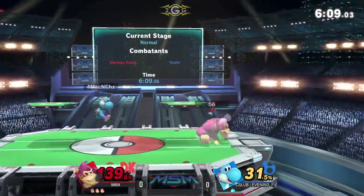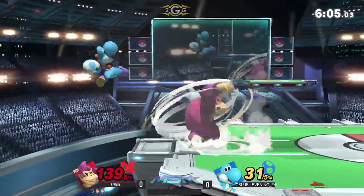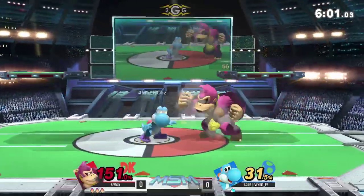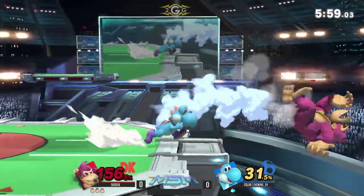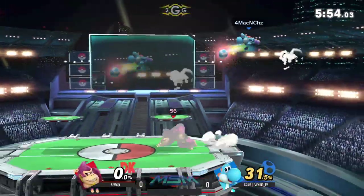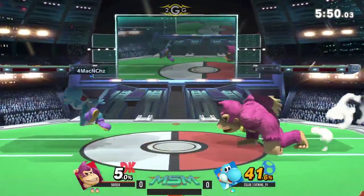Throwing out the eggs one more time, gonna try to land — DK not quite fast enough to catch Yoshi here. Falling up air — he's gonna make it back. Oh my gosh, that was a sick parry and he was able to convert that all the way to a kill. I don't even know if Evening tried to parry there or just got lucky, but we'll give him credit.